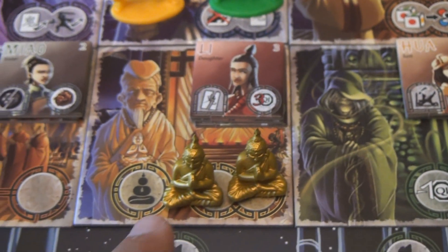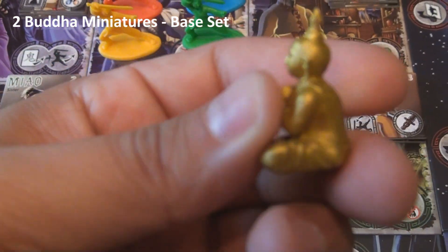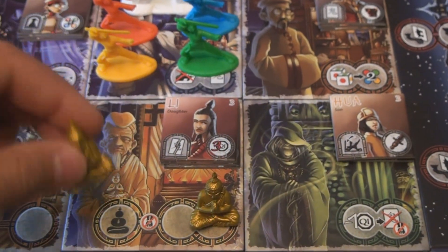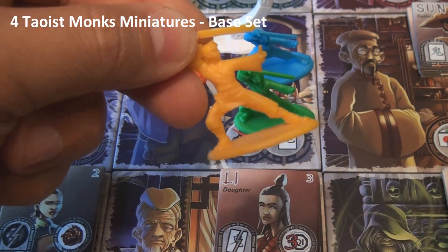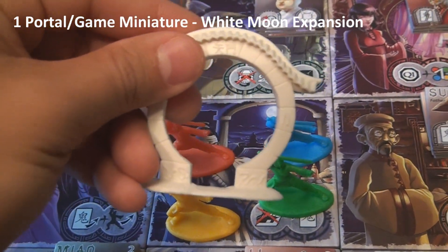Some tiles have Buddhas placed on them — these are gold little Buddha figures that are really well sculpted. And then there are the Talos Monks, which start in the center tile. Each of these are color coordinated. You also have the gate, which goes in the center tile as well.